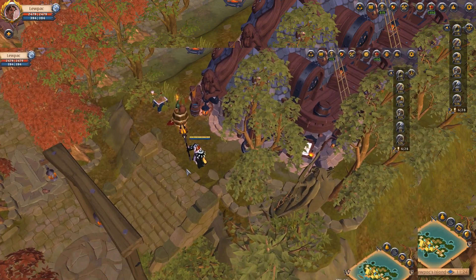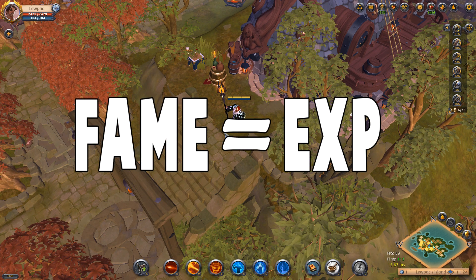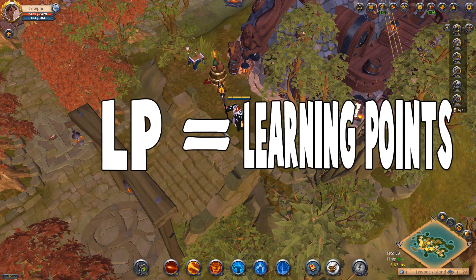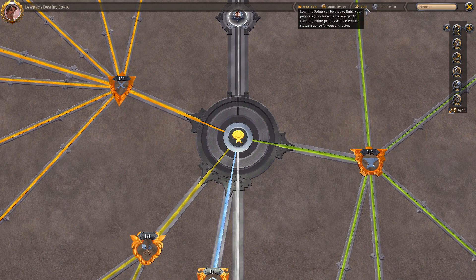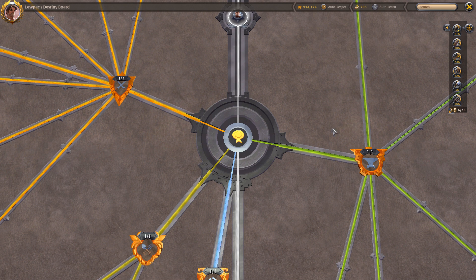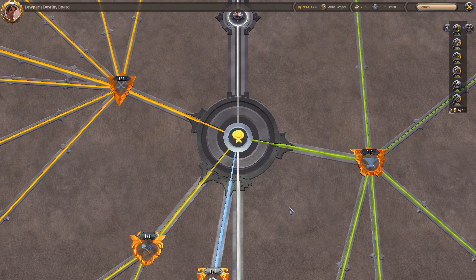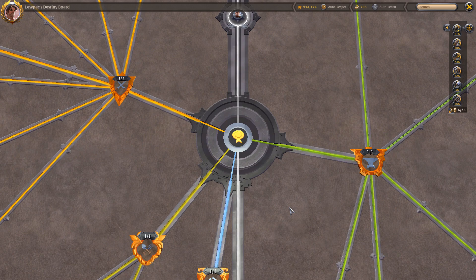First we're going to talk about a few terminologies. Fame in Albion Online is XP or experience for your character — they call it fame in this game. LP means learning points, which you gather 20 a day and they appear here. Fame credits are one of the newer features of the game — they're basically unspent banked fame or experience that you build up in certain ways and then spend how you wish. You also gain fame credits when you respec.